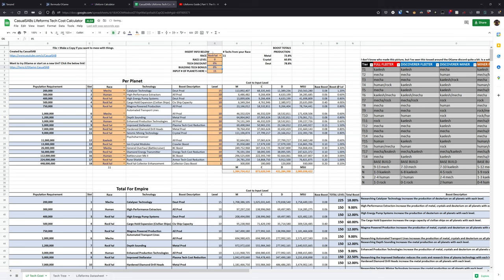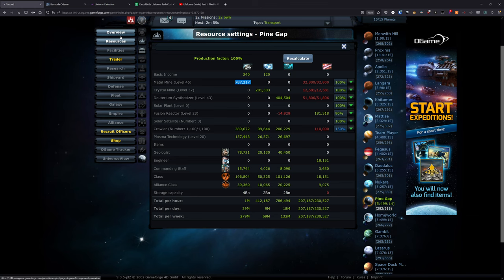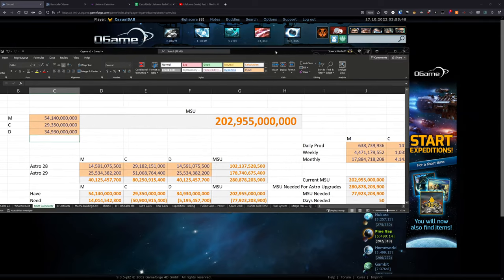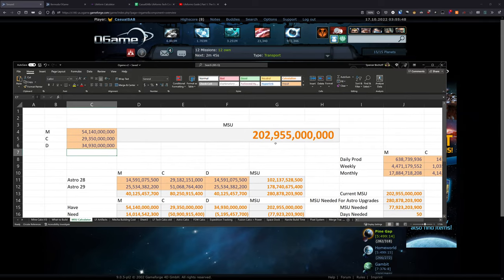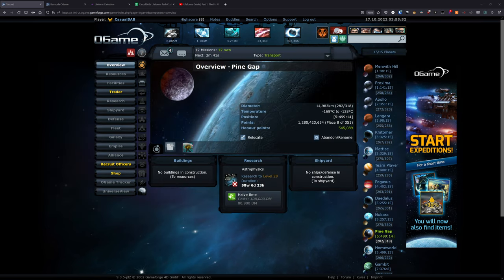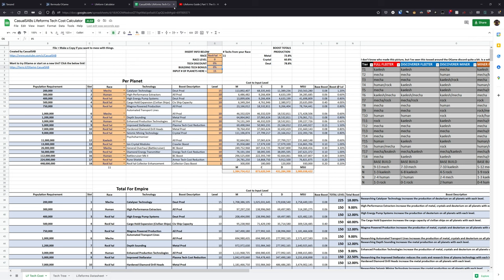Using this tool can be really handy to go through and help calculate how much you want to spend on things and give you an idea of what type of boost you're going to get. It helps you plan ahead for Lifeforms. My universe still doesn't have Lifeforms that I play on, so I've been saving up resources for a while — I'm up to about 203 billion MSU, just waiting for this expansion to come in, using tools like this to plan ahead and figure out exactly what I want to do.